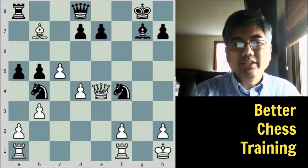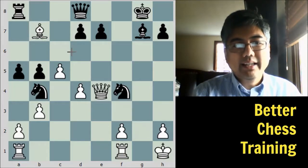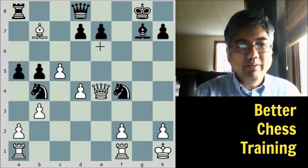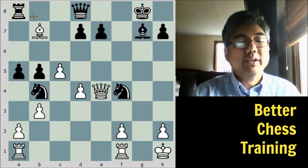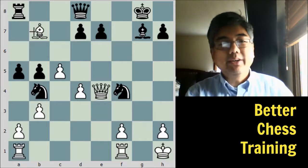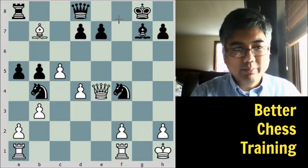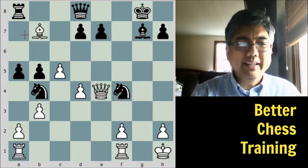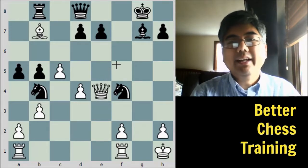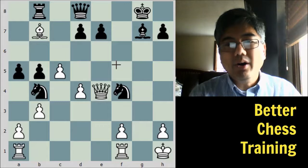Hopefully you got that move. In your calculations you want to find out what to do next. The main candidate for black would be to move the rook, because if he moves the knight back he's going to lose the rook entirely. The main candidates are rook to a7 and rook to b8. Black would more naturally go to b8 because it protects the back rank and is also protected by the queen.